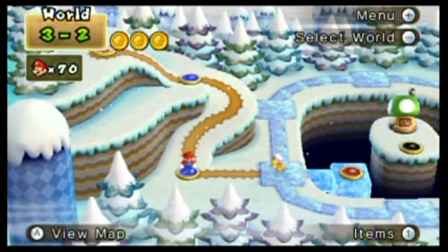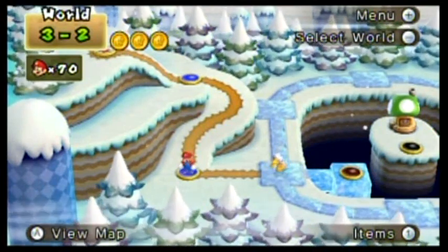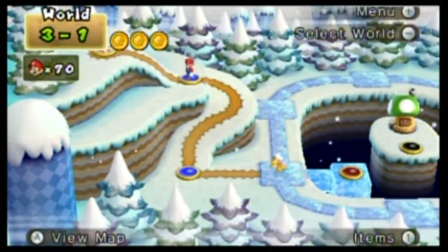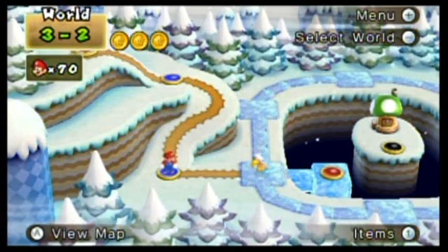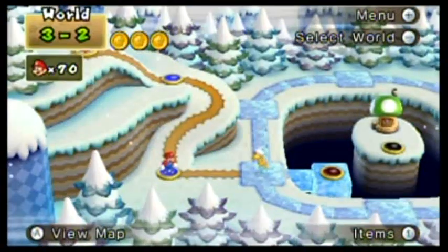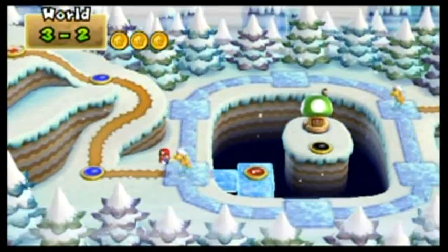Hello everyone and welcome back to the walkthrough. A funny thing happened between this part and the last part - I forgot the quick save. This is a totally different day that I'm recording. So I had to redo 3-1 and 3-2 off camera. My life count is likely off as well as my items count here. But who needs to really pay attention to the lives or the item count either? I'm just saying that so people don't wonder.